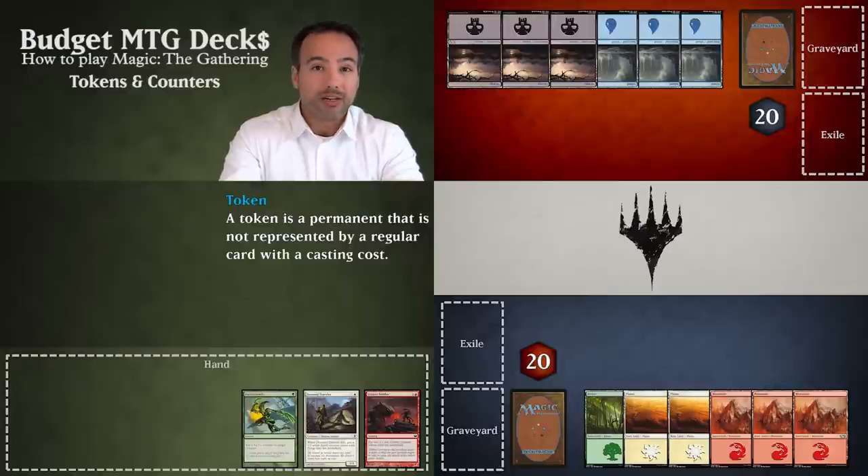Then you will take those tokens from outside the game and put them onto the battlefield. Tokens can be represented by anything as long as both players remember what each token represents.